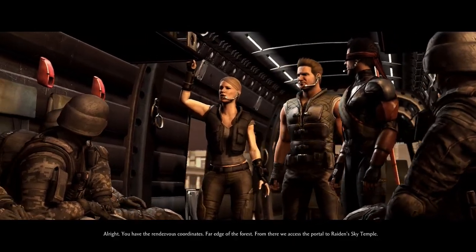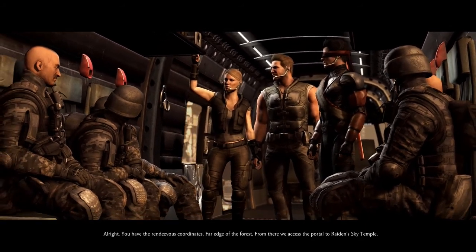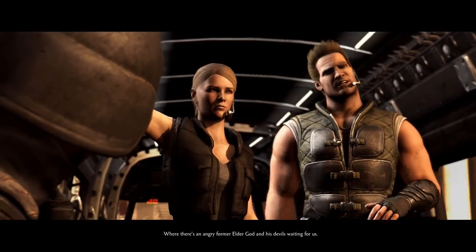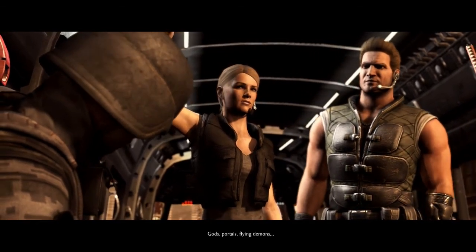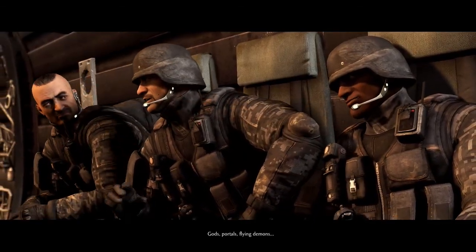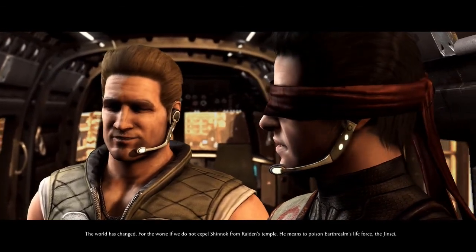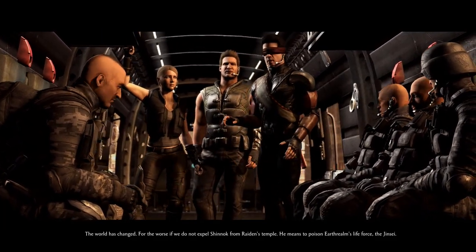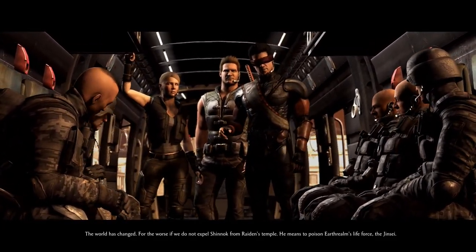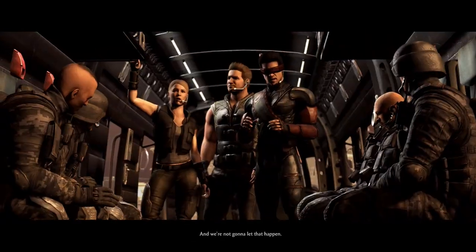You have the rendezvous coordinates far into the forest — from there we access the portal to Raiden's Sky Temple, where there's an angry former Elder God and devils waiting for us. Gods, portals, flying demons, blind guys with magic swords — the world has changed for the worse. If we do not expel Shinnok from Raiden's temple, he means to poison Earth Realm's life force, the Jinsei.